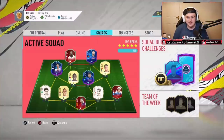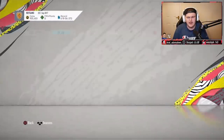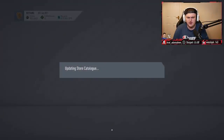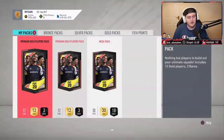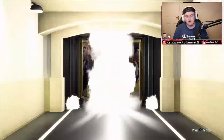Now it's time for Tukos. That team is pretty crazy — let's see what we can get him. He finished in Elite 3, which I believe gives us two Mega Packs and a Premium Gold Players Pack, or it might be two Premium Gold Players Packs and a Mega Pack. It is — it's two Premium Golds and a Mega Pack, but Mega Packs are always good in these. Always.